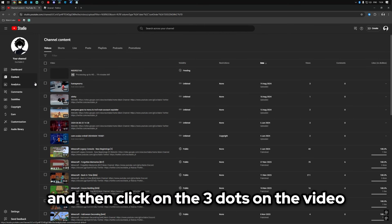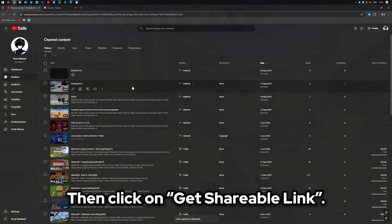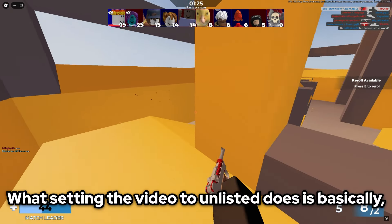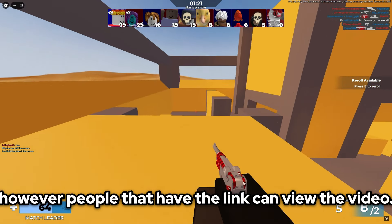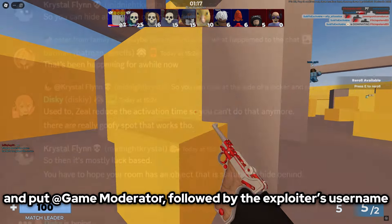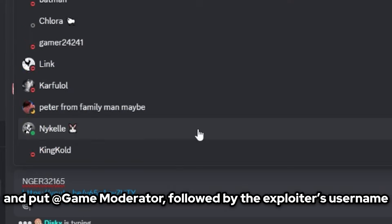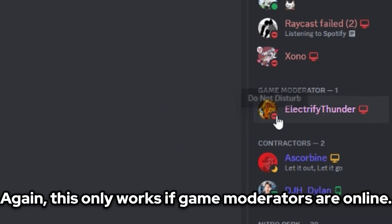Next, go to the content page and then click on the three dots on the video that contains the exploiter. Then click on get shareable link. Setting the video to unlisted basically means it doesn't make it publicly available on your channel; however, people that have the link can still view the video. Then go to the Arsenal Discord, go to the general channel, and put at game moderator followed by the exploiter's username and the link of the video that proves they're exploiting. Again, this only works if game moderators are online.